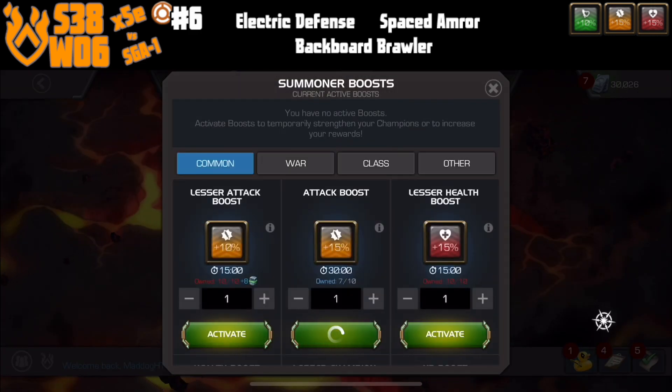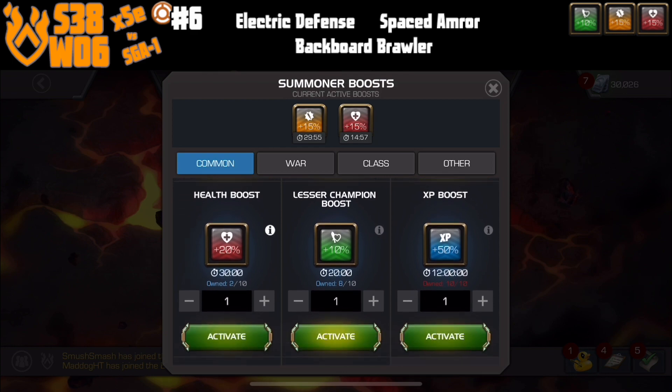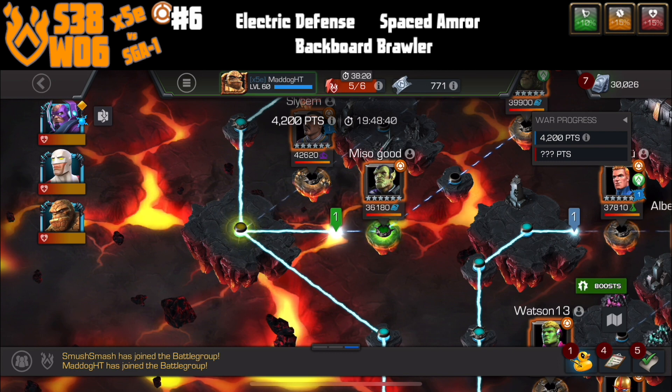We're up against SGA-1. So this node has Electric Defense, Spaced Armor, and Backward Brawler. The Spaced Armor is what is super awesome for this node to ramp up Galan.